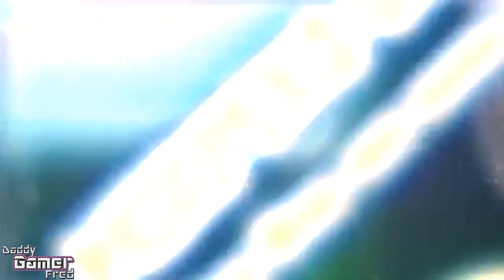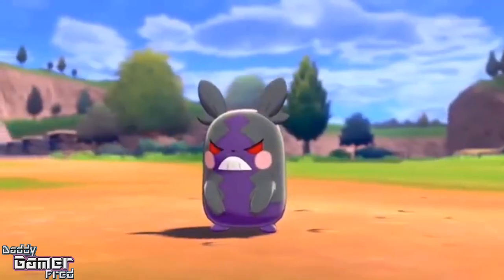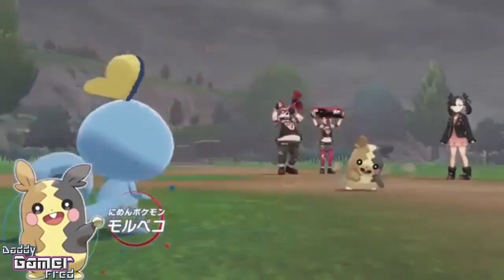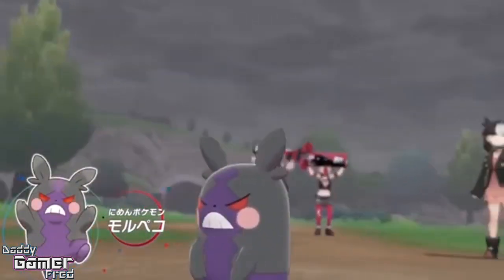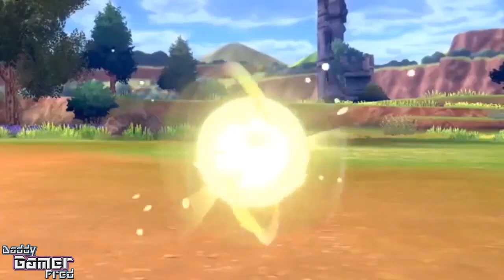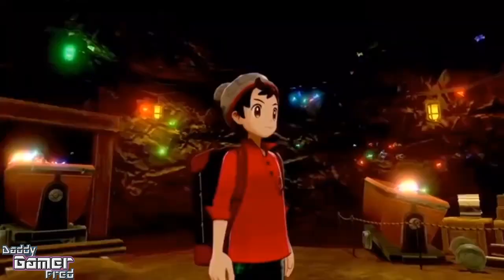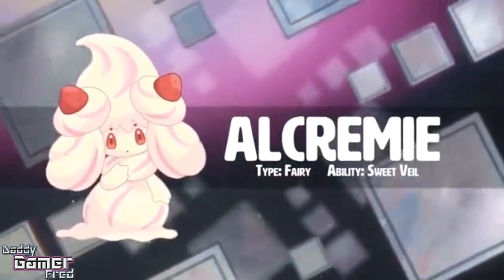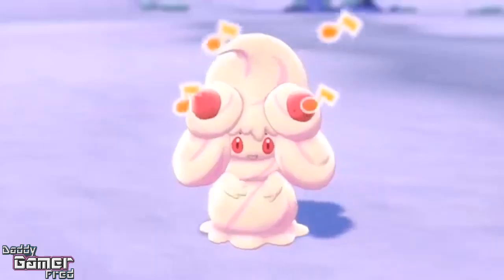No longer the days of sitting in a lobby doing wonder trades, waiting for the connection, waiting for the trade to happen, waiting to find a partner. It's all going to be happening simultaneously while you're out doing your adventure. You can select a pokemon to surprise trade, then jump into a battle with a trainer or NPC, and your surprise trade will have happened while you were doing that battle — you can see what pokemon you got.